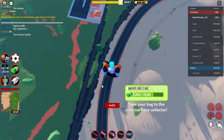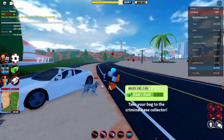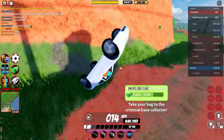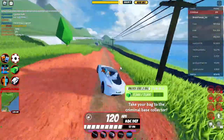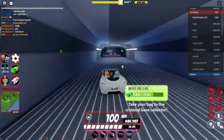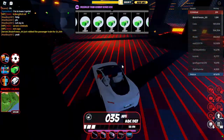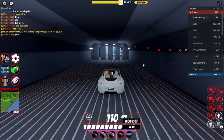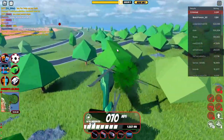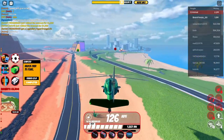Yeah, passenger train seems pretty much the same. I think the passenger train needs to give you a bit more money because it gives you like 1500 which is pretty much nothing. It is quite easy to hop on, grab some money, and hop out, but then you have to take it to the volcano base. So I think it either needs to give you more money or you shouldn't need to take it to the volcano base. There is a new cargo train coming.